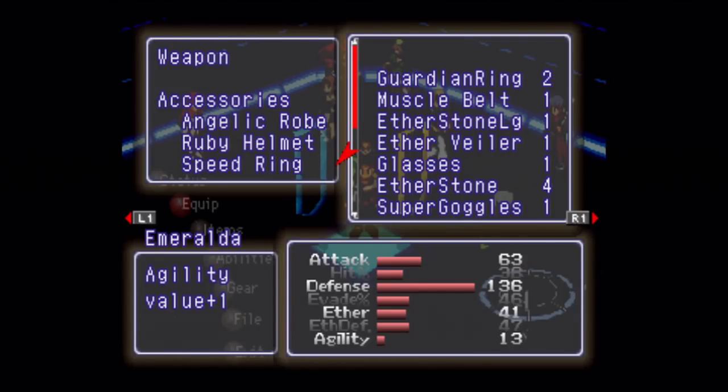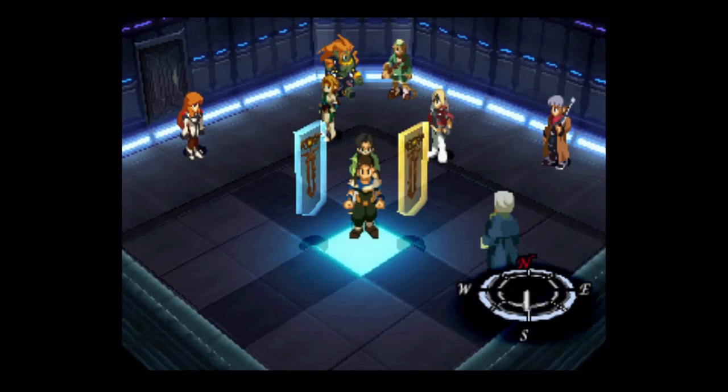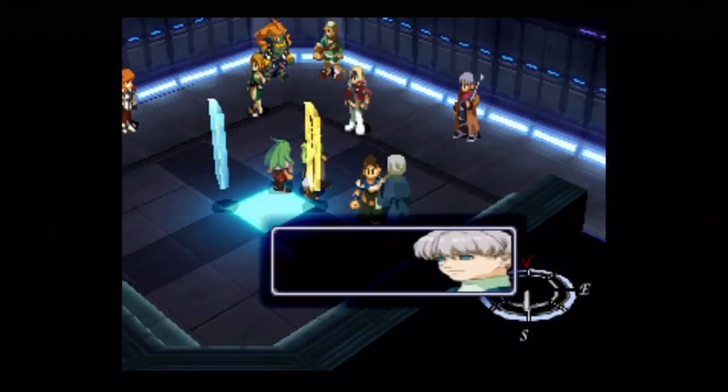Emeralda does not have a weapon — just like half the characters in this game, evidently.